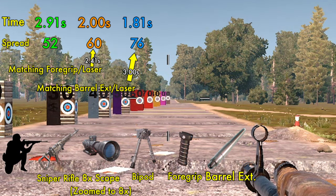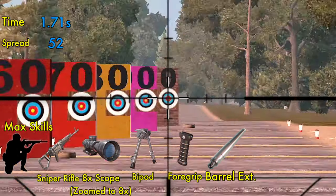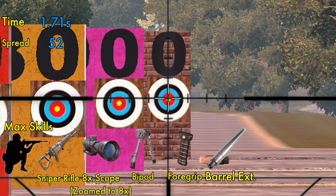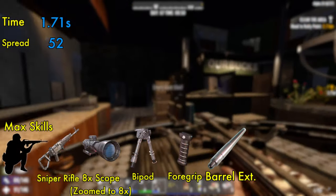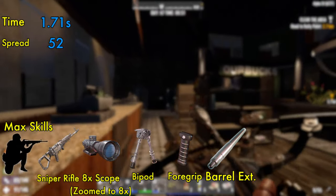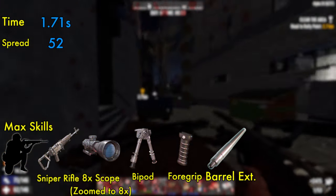Remember, all of these measurements have been with no points in any skills. Let's see what happens when we max out Perception and Deadeye. The same spread of 52 is now achieved in 1.71 seconds — almost twice as fast. I went into this test believing that quicker resolution times from maximizing weapon handling would be best, but the conclusion is that reduced spread combined with non-linear spread reduction means it's actually better to maximize for spread. So the best combination is max skills, crouching, with a sniper rifle that has an 8x scope, bipod, foregrip, and barrel extender mods.